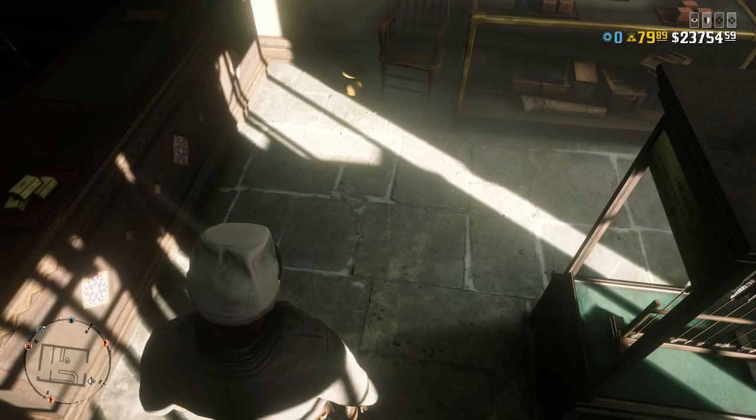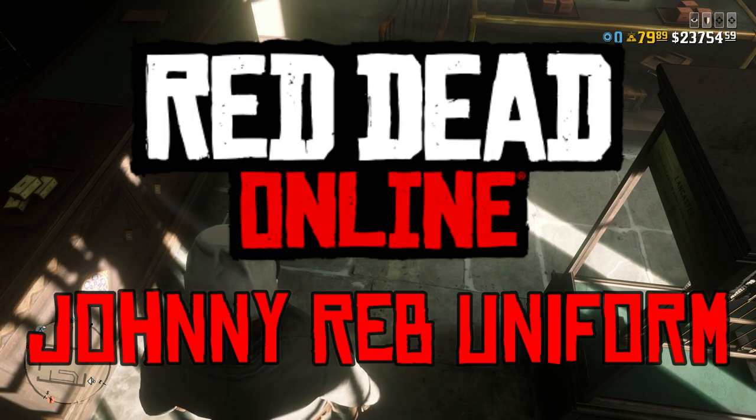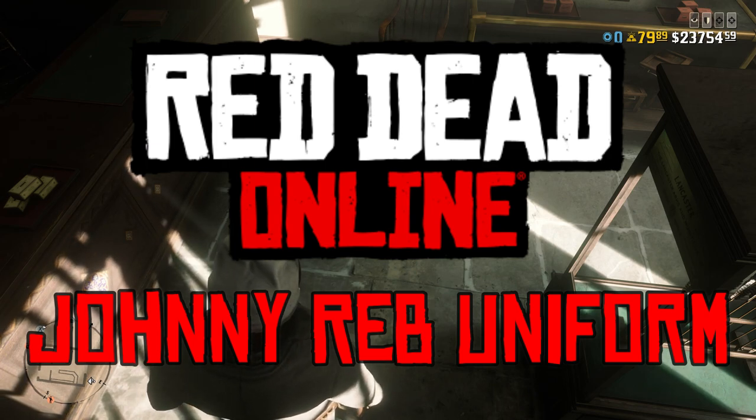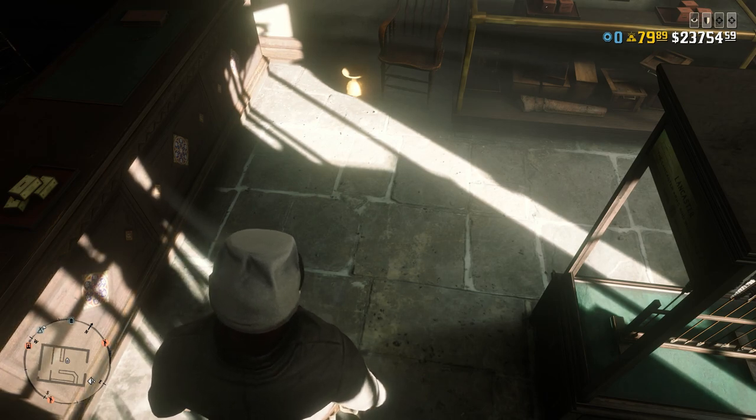Hello YouTube, and welcome back to another Dare to Game video. Today we're playing Red Dead Redemption Online, and I'm bringing you another cosplay or outfit guide. Today it is a Johnny Reb, so a Confederate infantry soldier. That's what we're going for today, so we're going to start off, as always, with weapons.